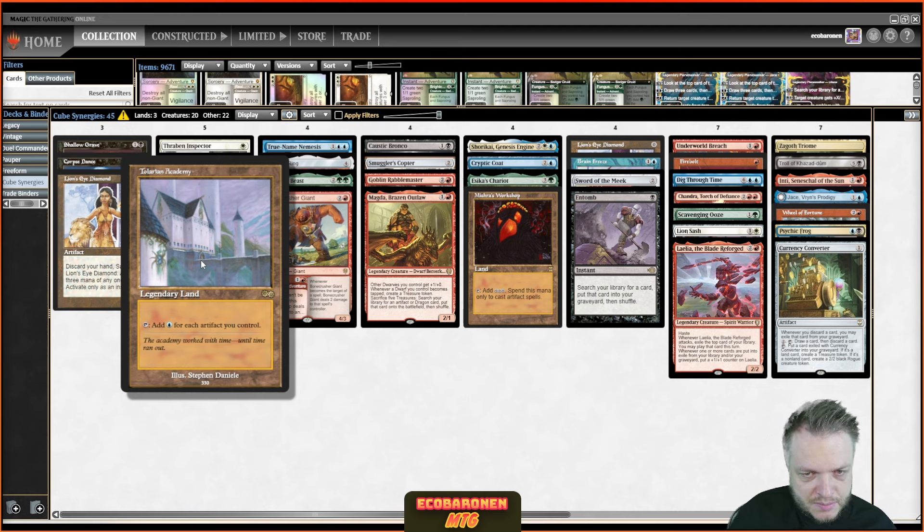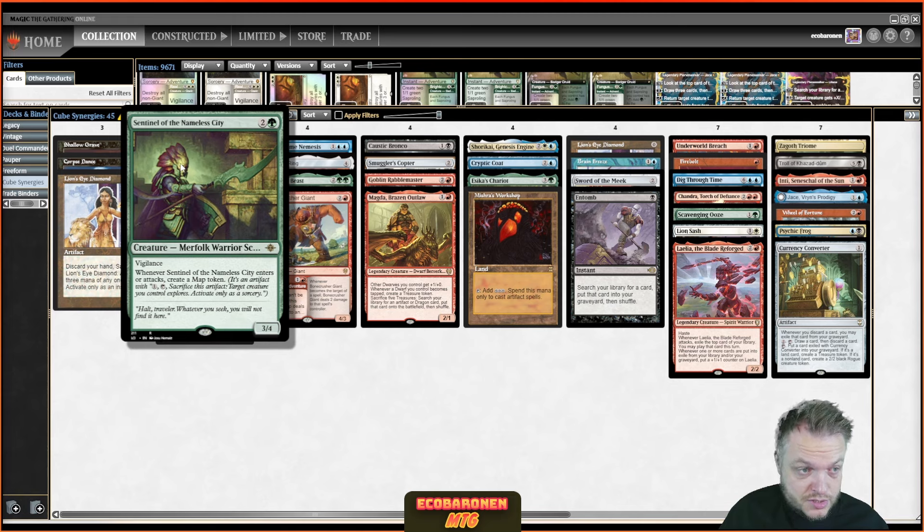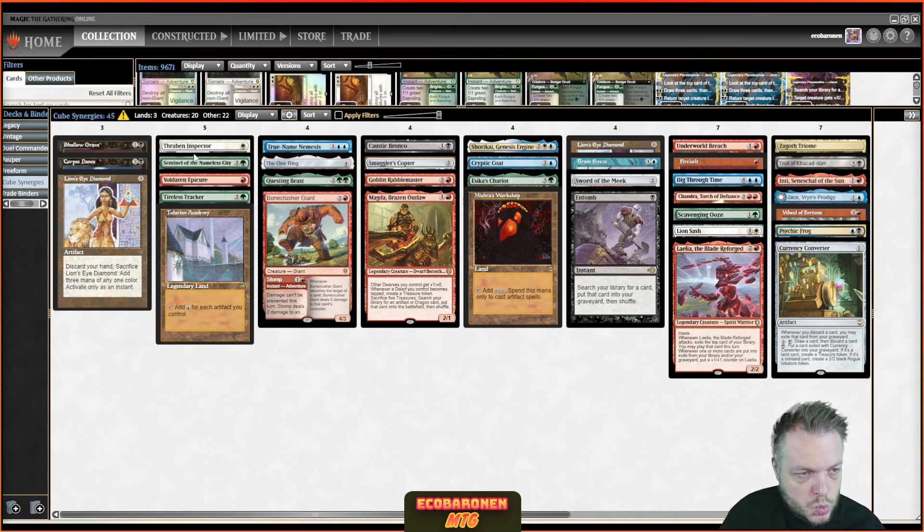Next up is Tolarian Academy. We all know it's awesome if you pick it up early and focus on artifacts through the next packs. This is a reminder that we have Clue tokens in the cube — those are artifacts. We have Blood tokens — also artifacts. We have Map tokens — also artifacts. And there's another Clue-generating card in white as well. So even if there aren't actual artifacts in packs, there are cards that generate artifacts, making your Academy even better. Cards like Glimmer Lens, Porcelain Legionnaire — a lot of those are hidden artifacts even though they're aggro cards.